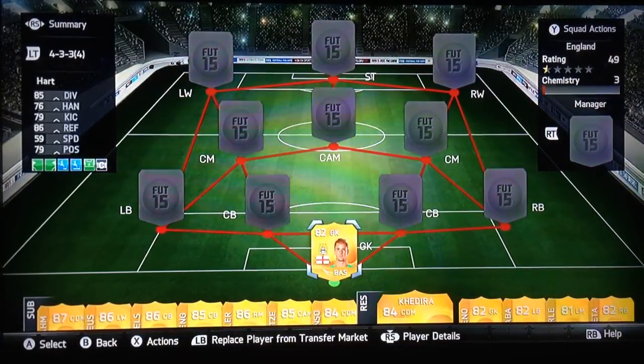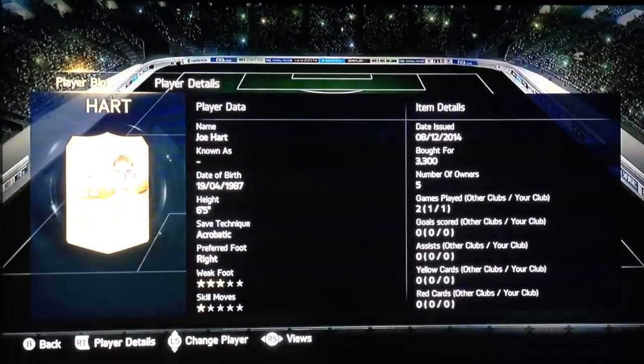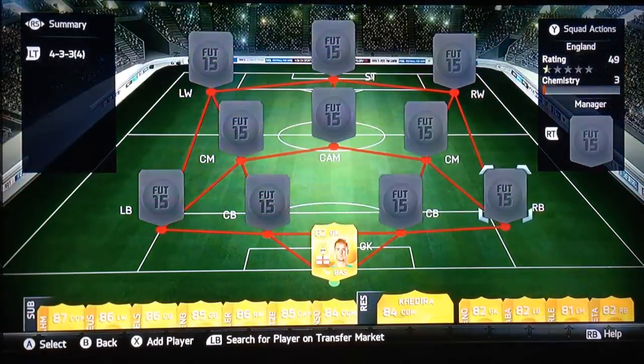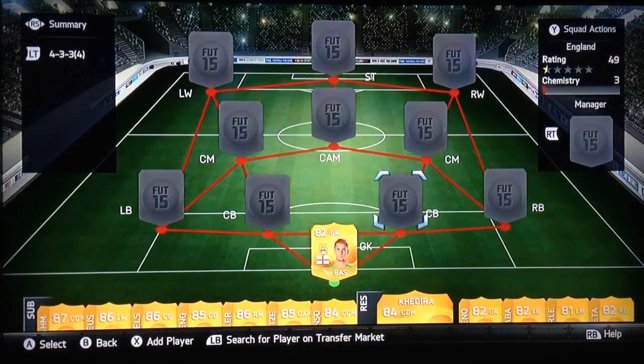Forster, Foster — both of those not on this guy's level. Joe Hart has 85 diving, 86 reflexes, 76 handling, 79 positioning and kicking with 59 speed. Acrobatic save technique, so he can fly over the goal to save you in any circumstances — you can rely on this guy to keep you in the game, and that's what keepers are for. That's 3,000 coins well spent.